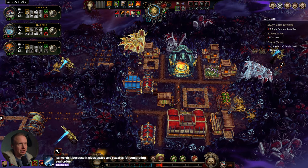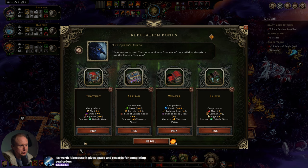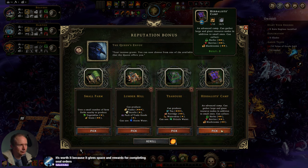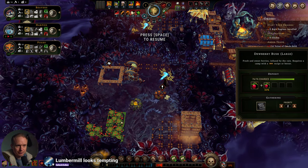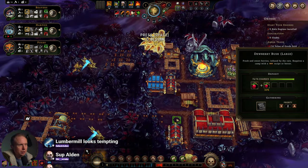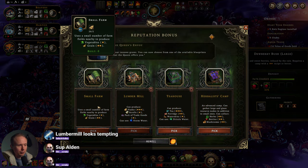Now we've inched into level one hostility — I'm not sure that's a great result. I do think this is a reroll, so let's hit it and hope. There's a lot of things that are tempting here. Herbalist camp is tempting because we just got these berry bushes, so we'd be able to leverage those berry bushes.